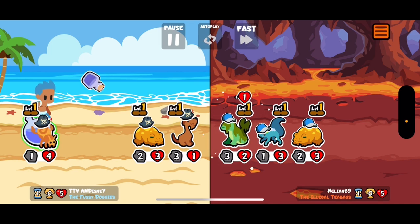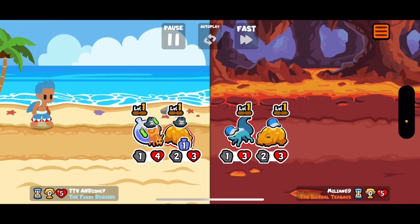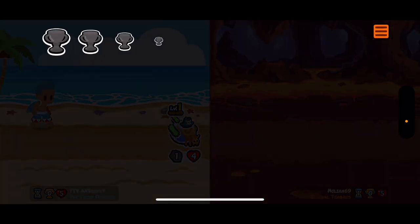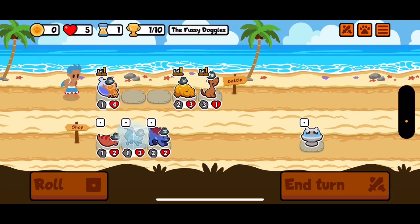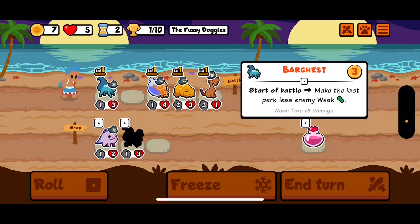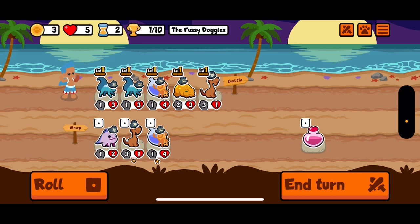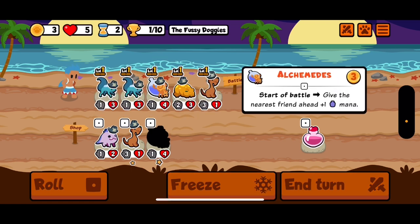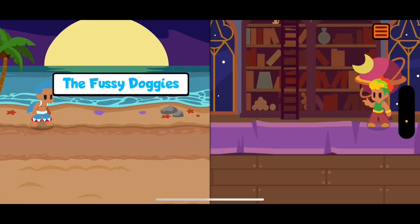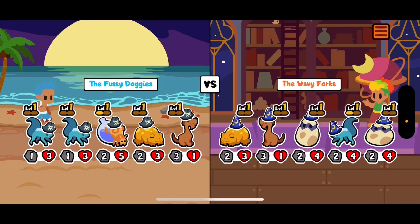The vampire bat is a tier 4 pet that when an enemy gains an ailment deals three, six, or nine damage, and the damage it deals with its ability is gained as health. The vampire bat is insanely strong and probably needs a nerf — maybe reduce the damage it does or gain only half of the damage dealt, because right now this pet is terrorizing both the unicorn pack and customs, but that doesn't mean it's not fun to play with once in a while.